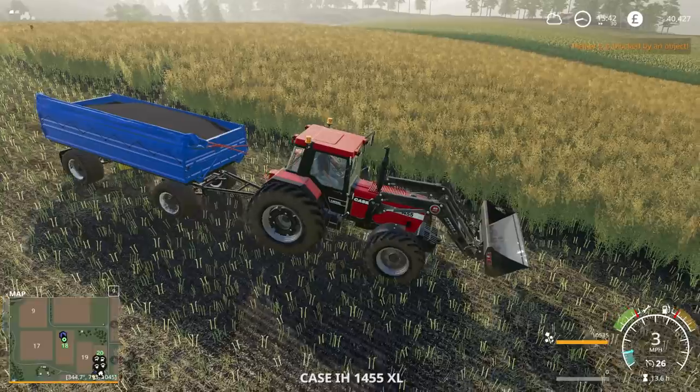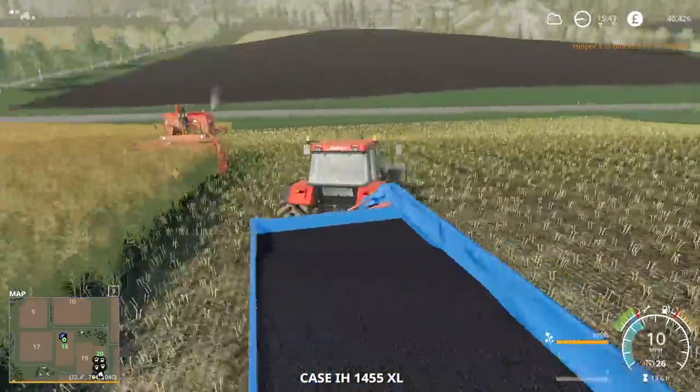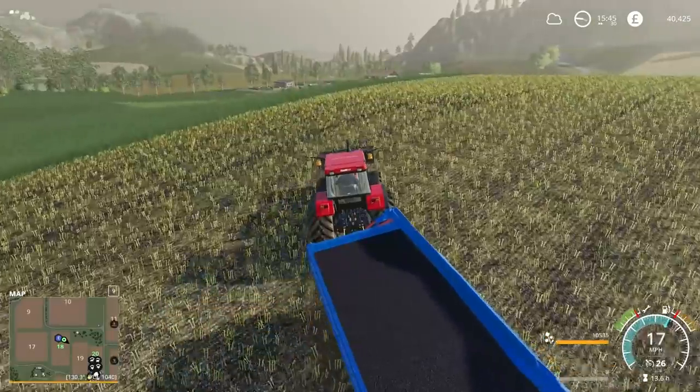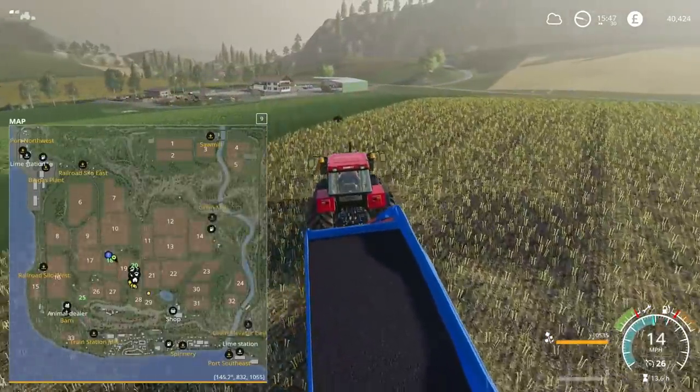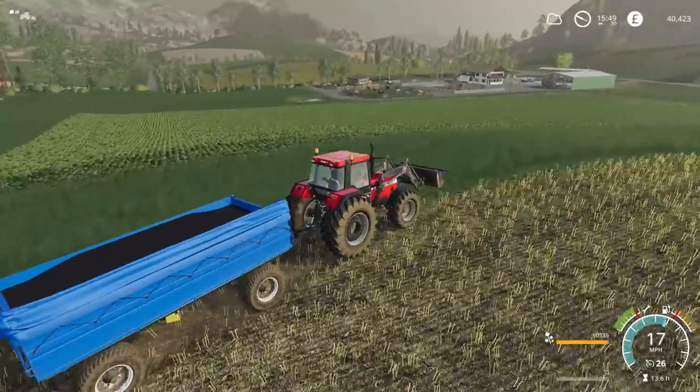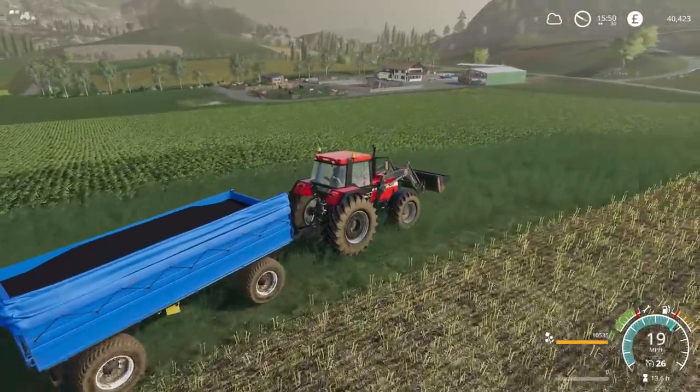So it's currently 2,187 — off we go. Port Southeast is the one just over here near the lime station, so that's where I'm going to head off to. Then I'll be back at my pond and I can finish it off.